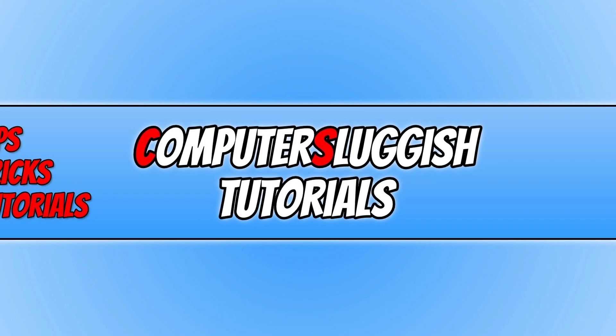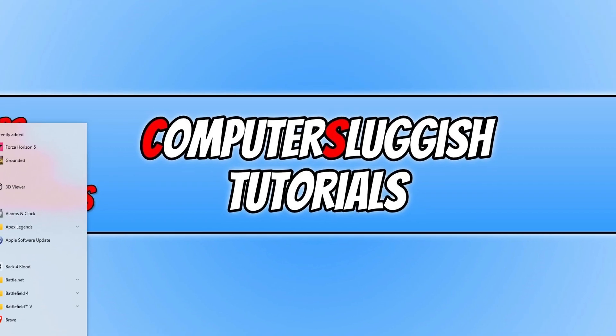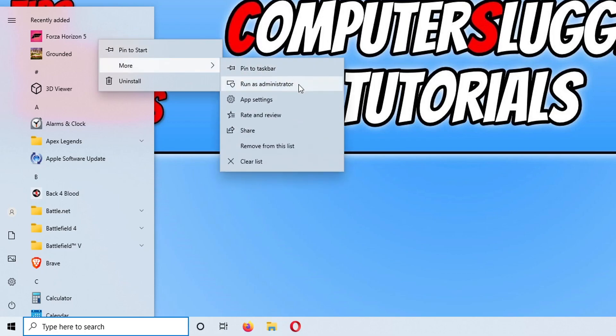The next thing you need to do is try running Forza Horizon 5 as an administrator. For the Microsoft Store version, open the Start menu, find Forza Horizon 5, right-click on the game, go to More, and then click Run as Administrator. You will need to do this every time if this resolves the issue.